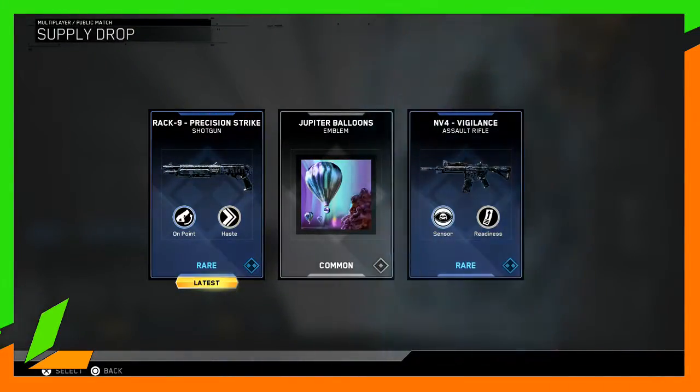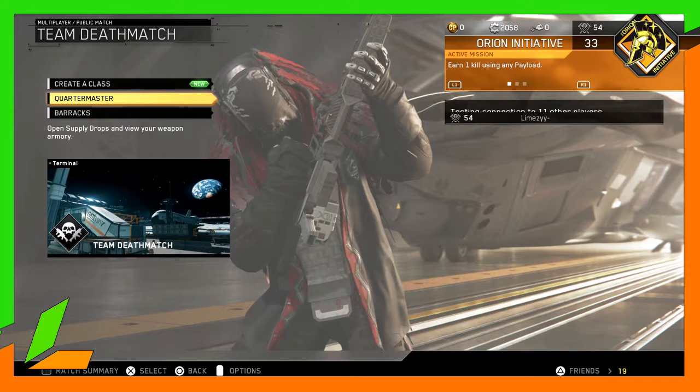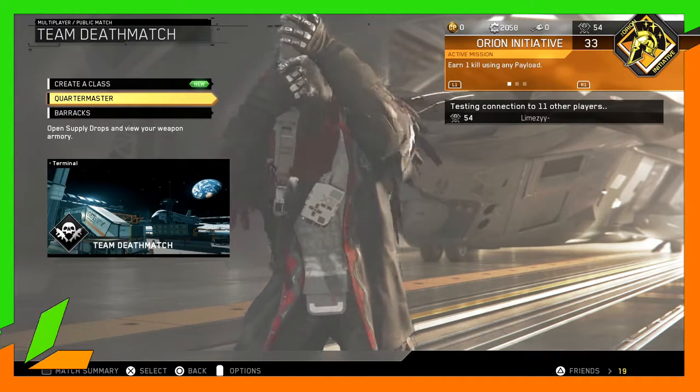Harbinger, Harbinger, Harbinger — never ever do I get it. I always get two commons and a rare, but this time I actually got two rares and one common, which is something new. I wish I got more salvage.